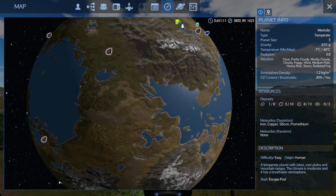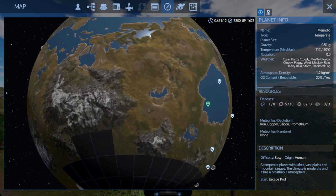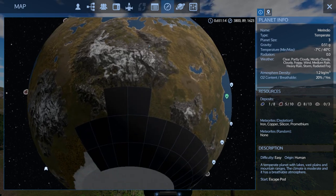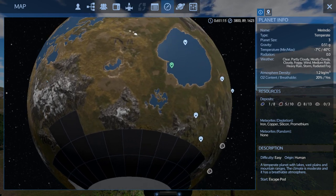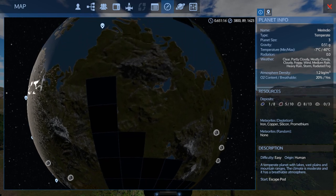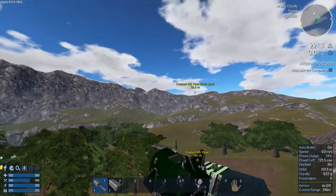We've uncovered quite a bit with the HV — that little thing got us around pretty impressively. Let's go straight south and then we'll head west to finish that area off.